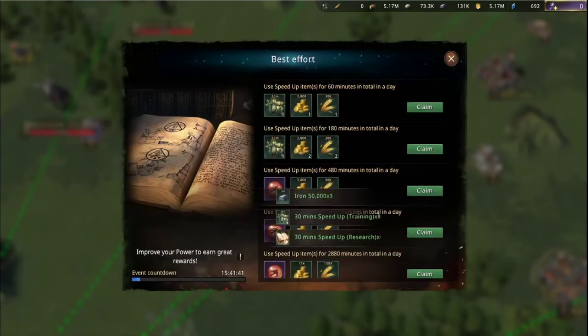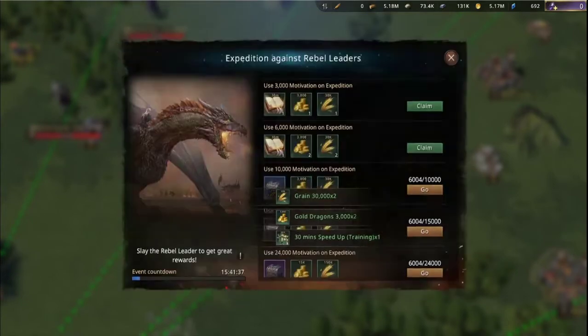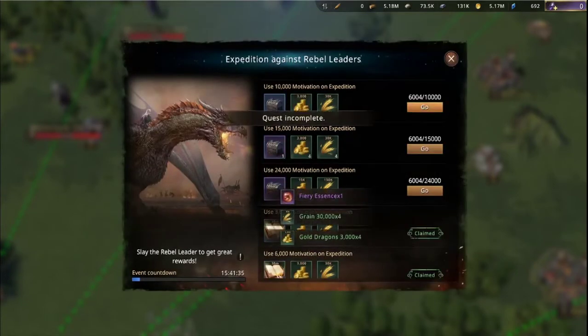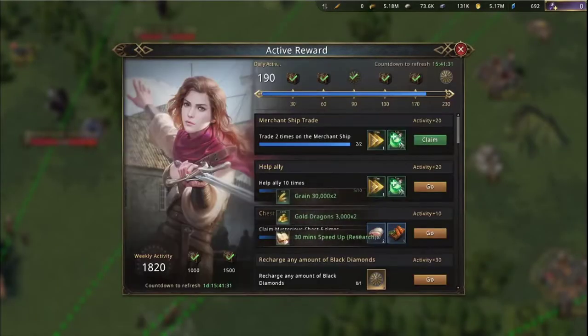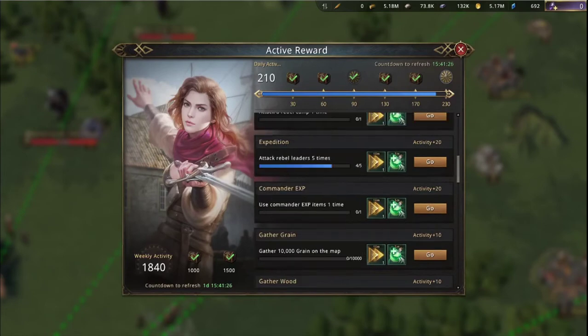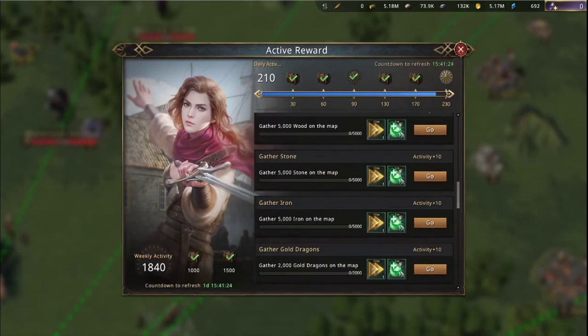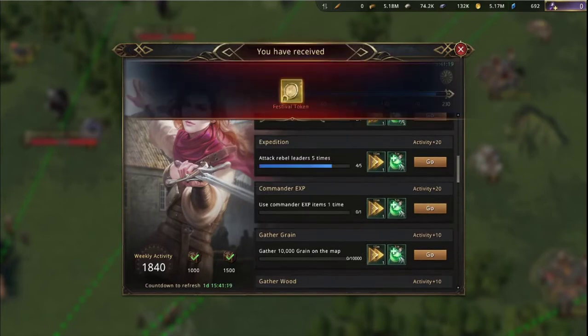Let's go here — best effort. We did all the speed ups of course. Exponential rebel leader — we're actually doing that right now, and they also give a lot of rewards. Active rewards. We've claimed another one. So we can quickly do the commander XP — will that be enough?